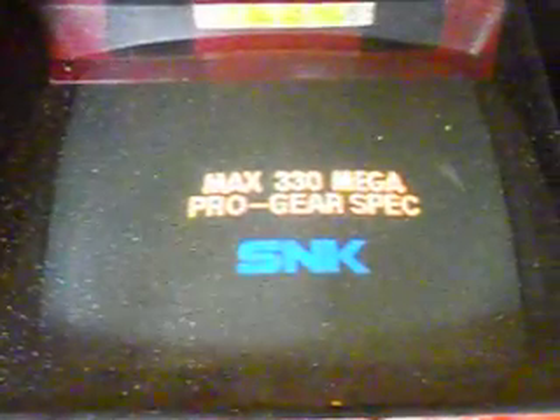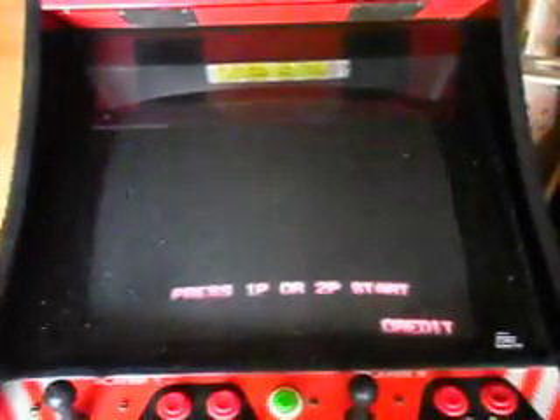Some of the video works and some doesn't. It seems everything in the foreground is working, and you can press start, select things, and select characters and play the game, but none of the actual video comes up — just the stuff in the foreground, which is really frustrating.